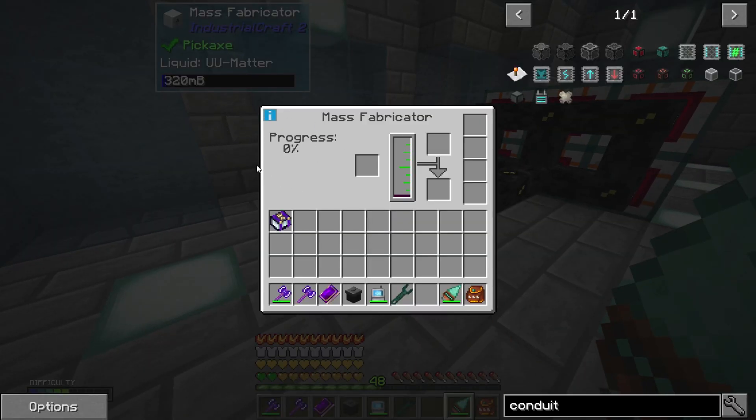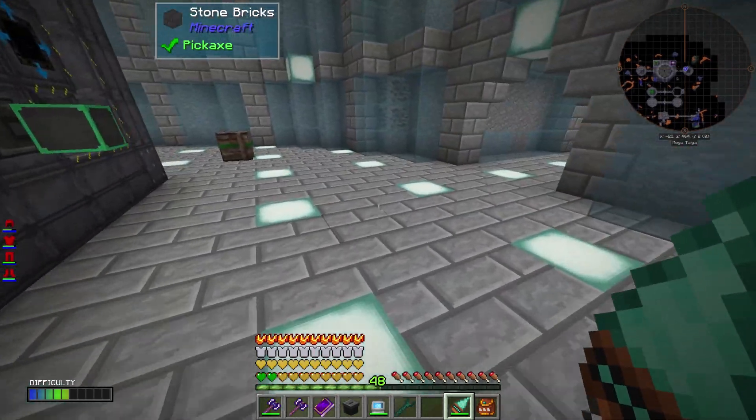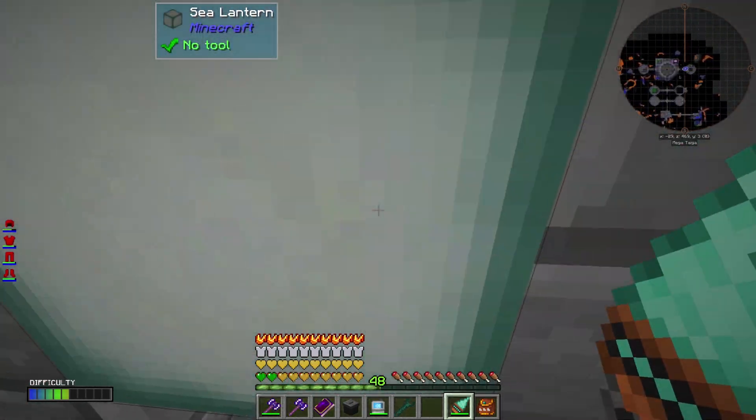I don't have scrap going into it yet at all, and look how fast it's going. So once I add a scrap system to keep scrapping going all the time, this is going to go about 7.5 to 8 times faster. It'll be able to pump out the UU matter.